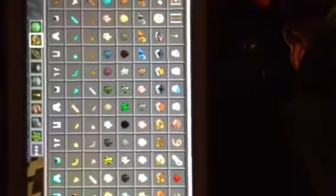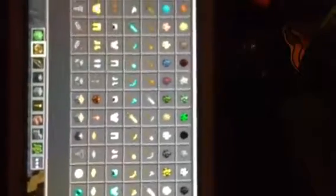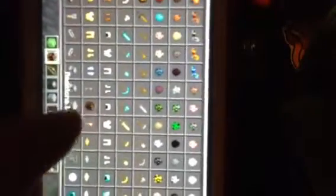You can't do it with other blocks, it has to be done with slime blocks. And you need a piston, a sticky piston, an observer, and a redstone block. Wait — and some black wool.